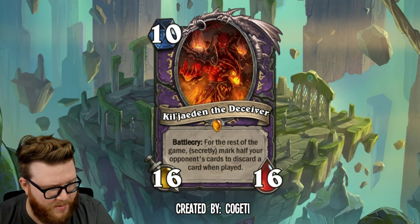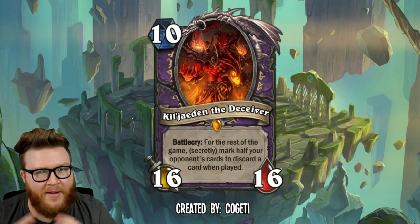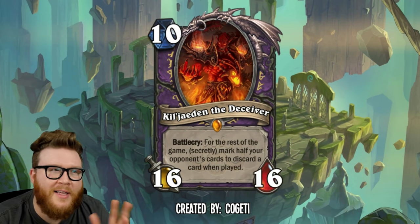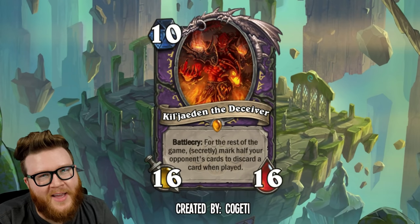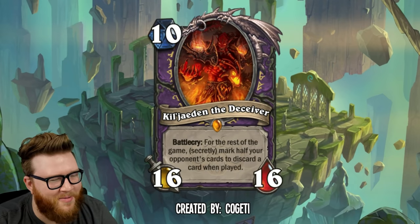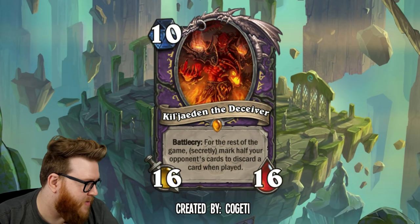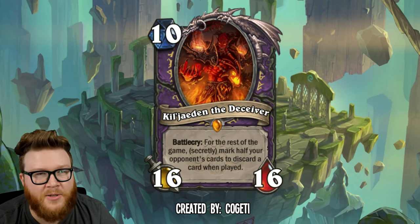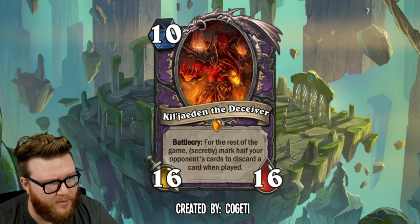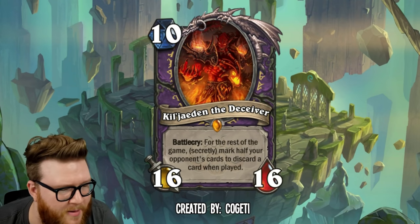Both of these cards play to the nicknames of the characters as these big giant legendaries. You create all these problems for your opponent. This could very easily be reworded to say your opponent's cards have a 50% chance to discard, and it would mean basically the same thing. But I like this because it puts the perception of control in the opponent's hands — they control their fate if they're lucky or make good decisions, even though it's totally random. Both of these are just really cool references to major Warcraft lore villains, and the way they play into their mechanics with their nicknames is really cool. I don't actually know if either would see play because they're just so value-focused and late-game-focused. But they're such cool cards I had to spotlight them anyway.